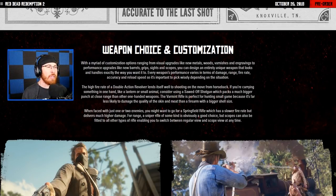When faced with just one or two enemies, you might want to go for the Springfield Rifle, which has a slower fire rate but delivers much higher damage at range. A sniper rifle of some kind is obviously a good choice, but scopes can also be fitted to all other types of rifles, enabling you to switch between regular view and scope view at any time. In a pinch, if you have a scope on your varmint rifle, you can shoot critters from far away. You cannot throw a scope on a shotgun though — I know that question is gonna come up.